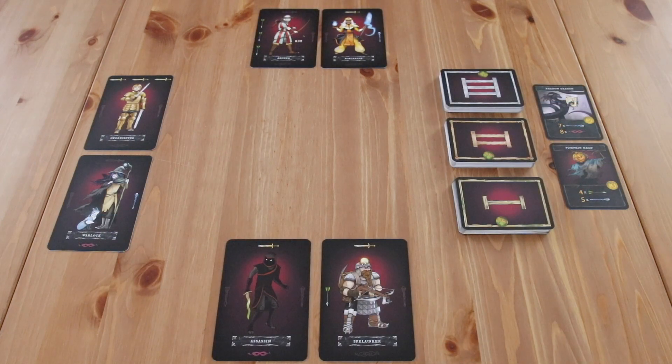After shuffling each of the separate decks, place the level 1, level 2, and level 3 monster decks next to the play area in their own separate stacks. A game of Dungeon Rush lasts for 3 rounds for each of the 3 dungeon levels. After these 9 rounds, there will be an end-game scoring round. Each round consists of the following 3 phases.